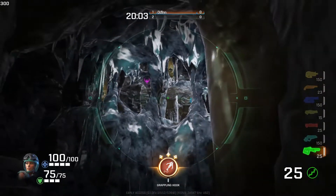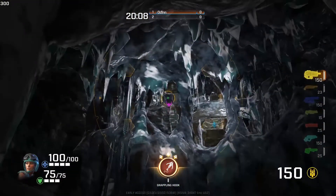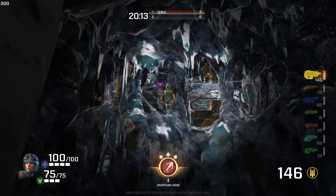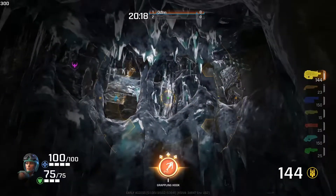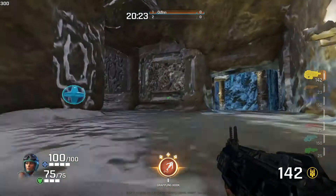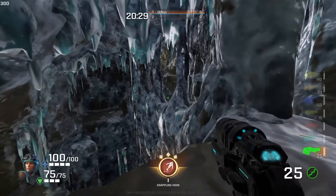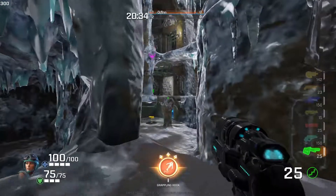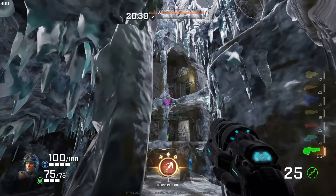You might think you can shoot through some of these walls, but you actually can't. The biggest holes you can shoot through are these little openings, but no one's going to be there so it doesn't particularly matter. Another line of sight is right here — people like to sit here and go back and forth. You can poke out real quick to see if someone's up waiting for the power armor — you can just see a little bit there.